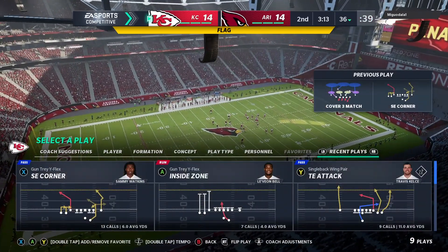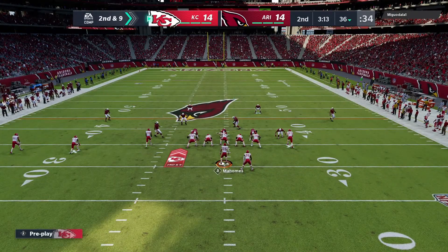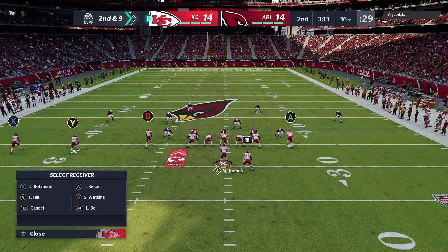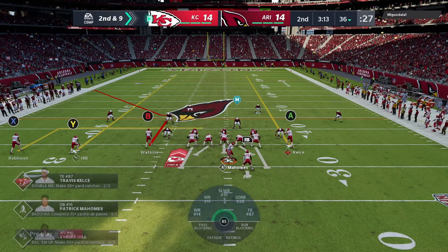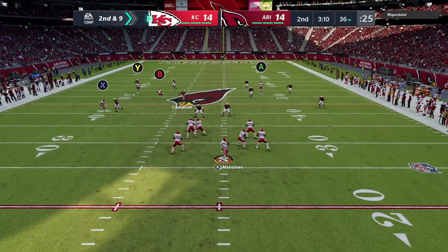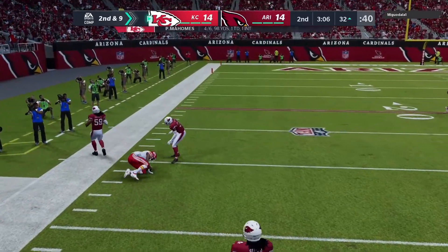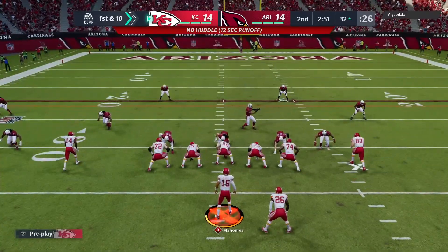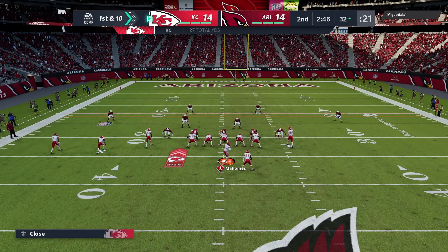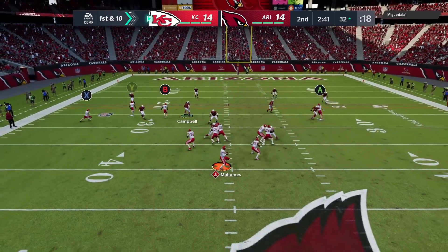That'll back him up five following the delay — here's second and nine. Working from the gun, Mahomes is going to look deep for Watkins, and that's caught inside the 35. Mahomes pass, 33 yards that time. A gain of 33 yards on the play and the first down, the Chiefs.